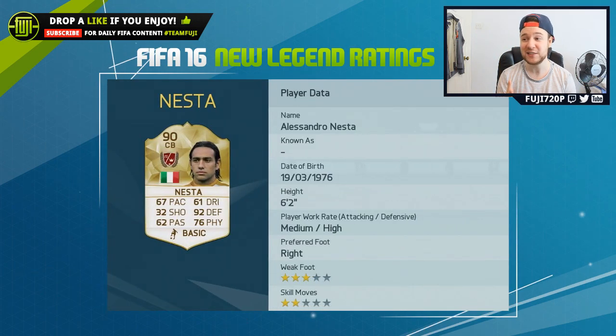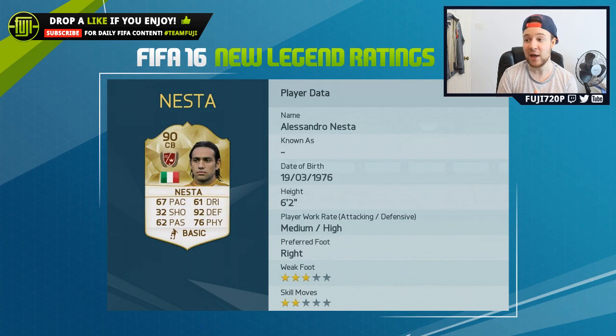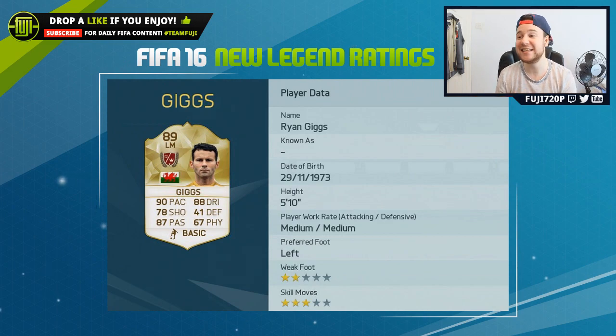The next one is one of three I really want to try in FIFA 16, and it is Alessandro Nesta — 67 pace, which I guess is fair since he wasn't the quickest. 92 defending, I thought maybe a little higher, and 76 physical. Overall it's a pretty beast card at 90 rating. High defensive work rate, medium attacking — perfectly fine. I'm going to try and bring him into a team with Chiellini.